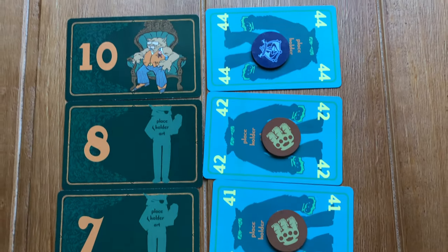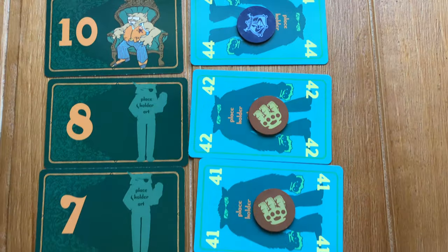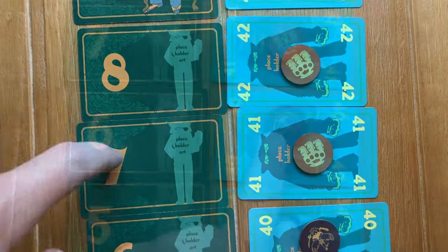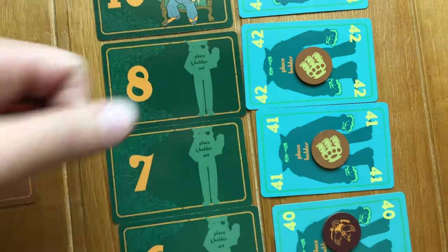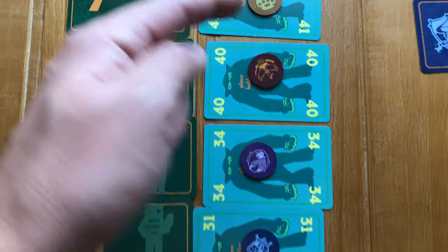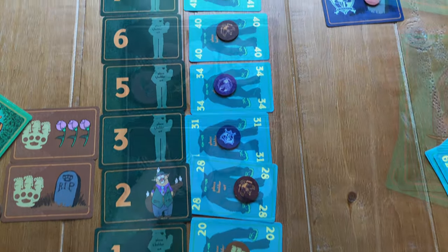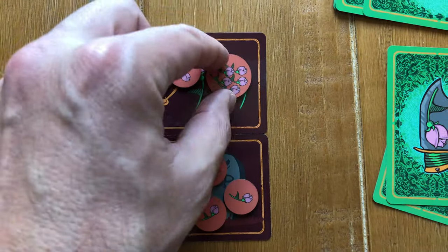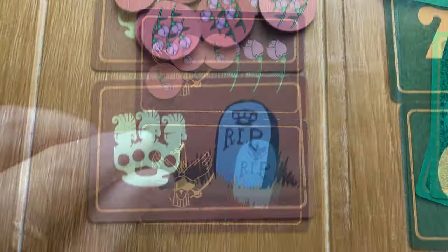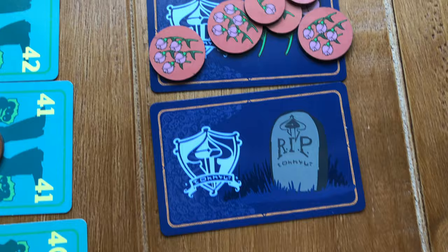After 10 rounds, scoring is performed. Players gain points for cards they have in hierarchy slots, referencing the hierarchy card for the point values. If you end up scoring no hierarchy cards at all, you receive a penalty of 10 negative points. Players then subtract any penalty points accumulated during the game from their wealth points.